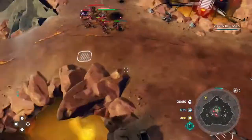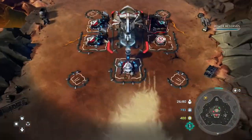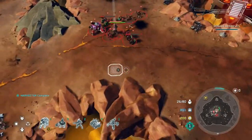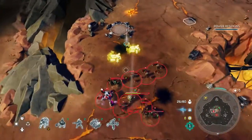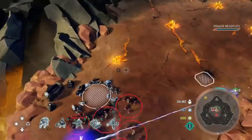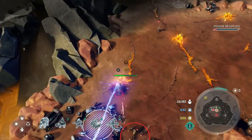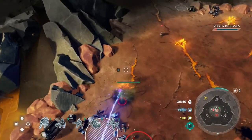We usually have a couple more on, but I decided not to put those on because they're actually detrimental to your cause in this one scenario. So just put those skulls on that I just listed, and to start we're going to go around the horn here and just blow up all these little orange crystal-looking things.